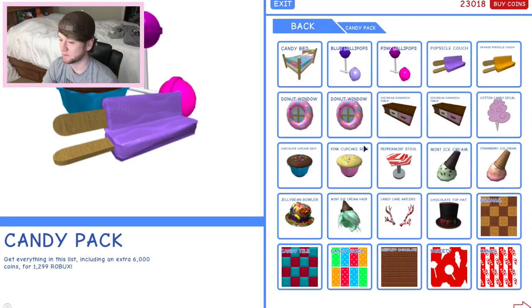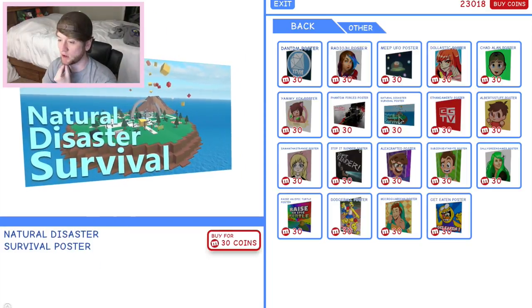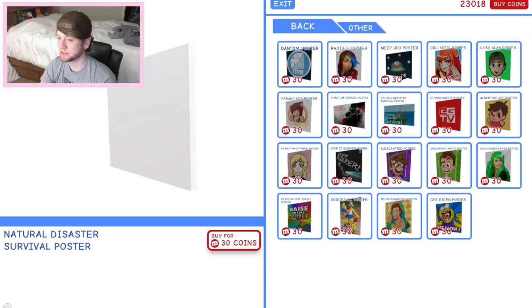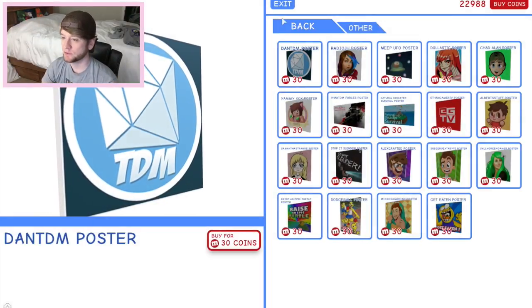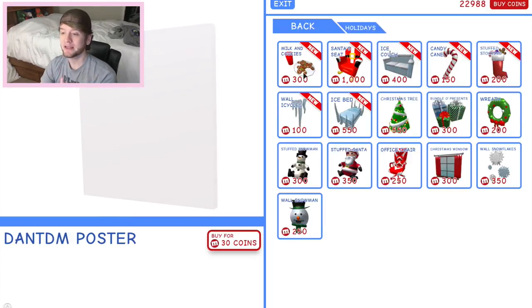Candy pack - I'm pretty sure I have all this candy pack stuff. This is just a hat though. I'm pretty sure I have all of this stuff. Oh, can I not - is this a whole pack? I can't buy anything by itself. Let's see - a poster! I want a poster for the end of the hallway. I'm thinking maybe a dodgeball poster because I don't have a dodgeball poster. What about a DanTDM poster? I love DanTDM - he's such a good guy. We'll do a DanTDM poster - it kind of matches my DanTDM wallpaper too. Holiday stuff - yeah, the milk and cookies. Ryan gave that to me as a gift. I have that, I have candy cane, I have that, and I have that.